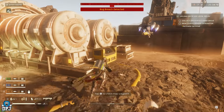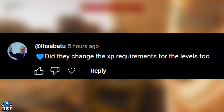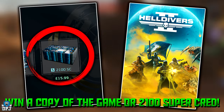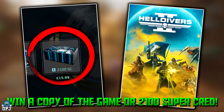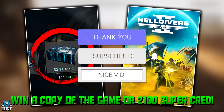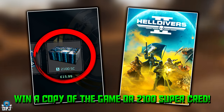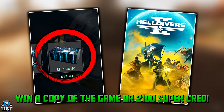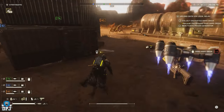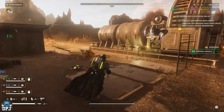My name is DPJ. The winner of yesterday's 2100 super credit giveaway can be seen on screen now - if this is you, hit me up on Discord linked below. To win 2100 super credits or a copy of this game, smash that thumbs up, try to reach 16k likes, subscribe with post notifications on, and leave a comment below. I'll pick a winner from this video's comments and announce it on tomorrow's Helldivers 2 video.